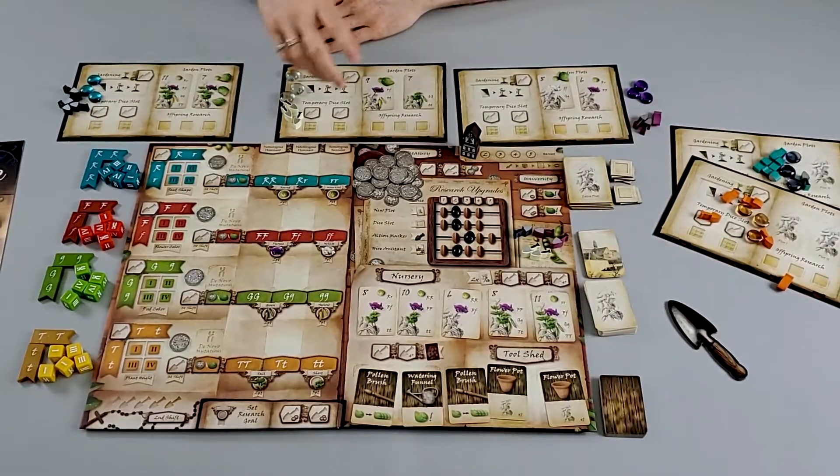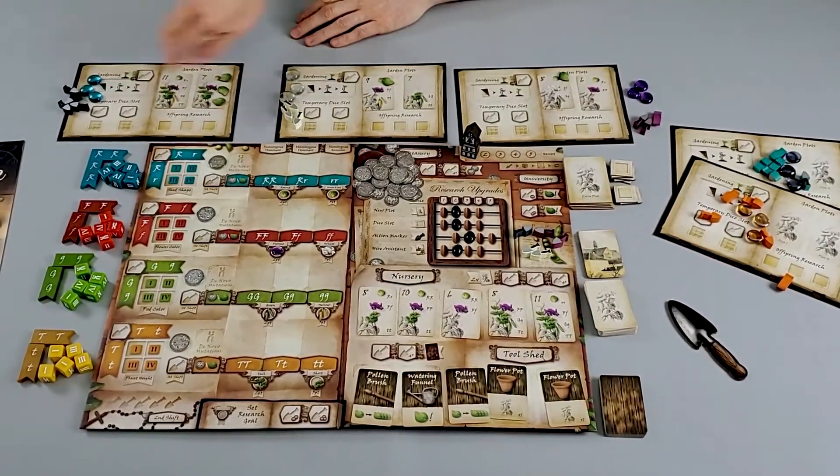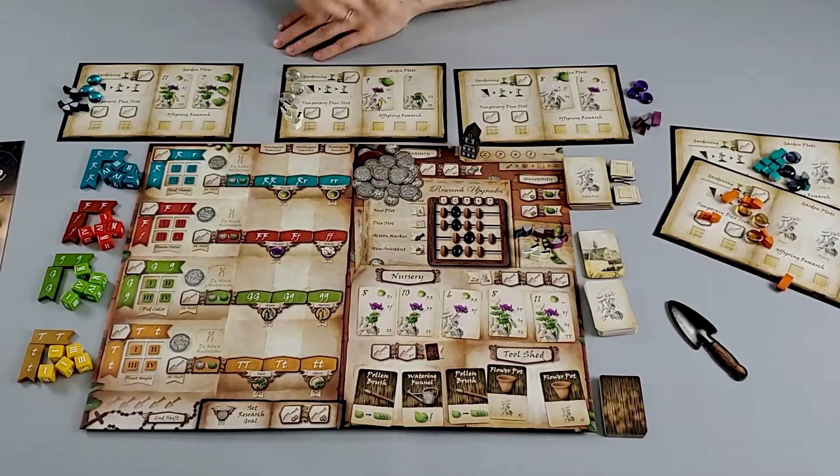At the end of the game, whoever has the most victory points is going to be the grand winner. The interesting thing about Genotype is victory points don't only come from one resource, and the way you verify these traits is by playing the odds, hedging your bets, using the tools available to you, and using all your different resources to control some slight randomness of dice and create the best strategy to win the game.